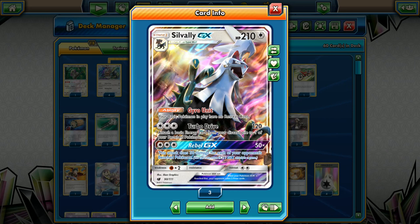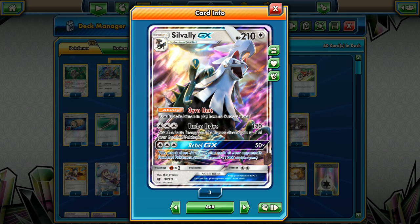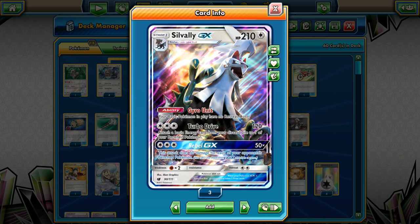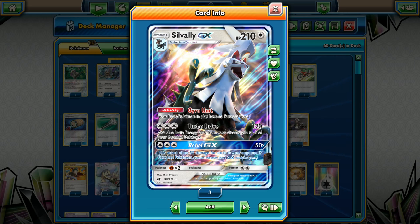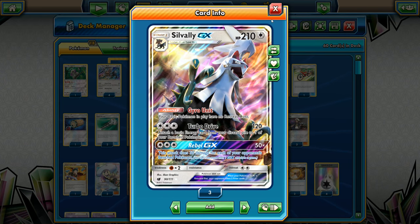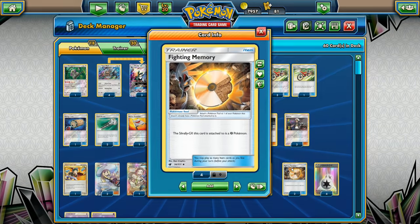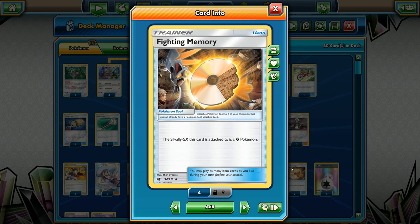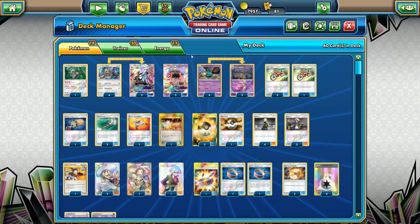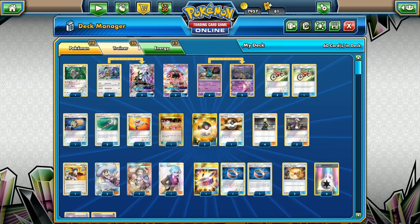The Rebel GX attack does 50 damage for every bench Pokemon on your opponent's side, up to 250 damage. It forces your opponent to keep in mind how many Pokemon they want on their bench. A cool thing about Silvally GX is it can use the Fighting Memory tool, which turns it into a Fighting type — meaning we can one-shot Zoroark GX. Zoroark is probably the best Pokemon in the game right now, and Baby Buzz is second best. So this deck can hit for weakness against both.